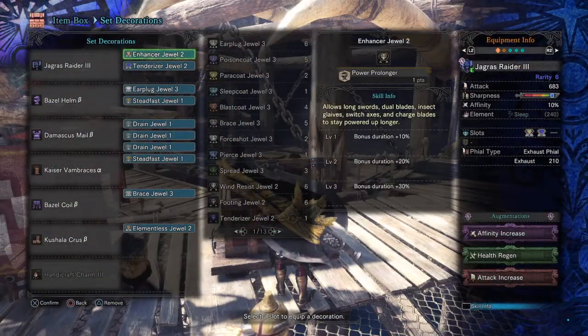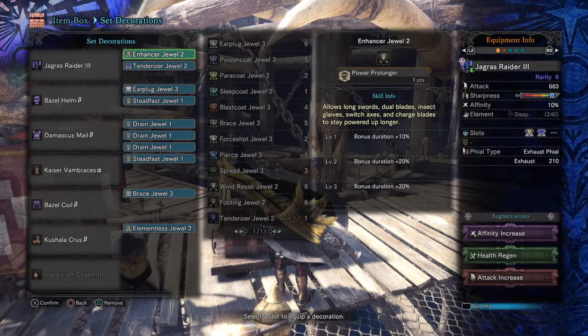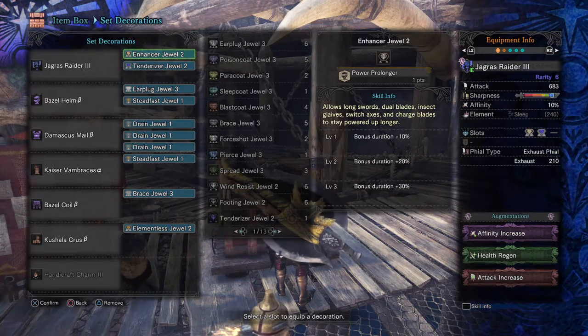I increased the base sharpness of the weapon so it can last longer and do extra damage with a Handicraft charm, while also increasing the critical hit damage with a Weakness Exploit skill, and increased the base damage of the weapon with a level 1 Elementless skill. Then I increased the DPS you can do while the monster is roaring with level 5 Earplugs, and focused on increasing time in your amped charge state while also increasing exhaust damage with level 3 Stamina Thief, level 1 Power Prolonger, and level 2 Focus. Lastly, I added level 2 Steadfast to prevent being stunned too long, level 1 Flinch Free to avoid being tripped by small attacks, and level 2 Evade Extender to dodge monster attacks very swiftly.